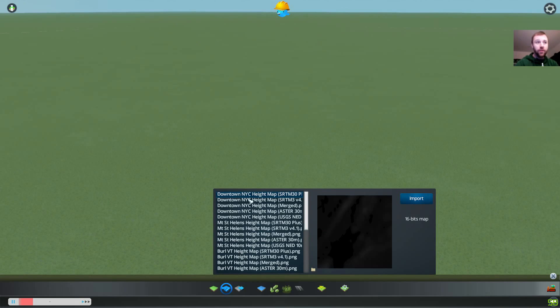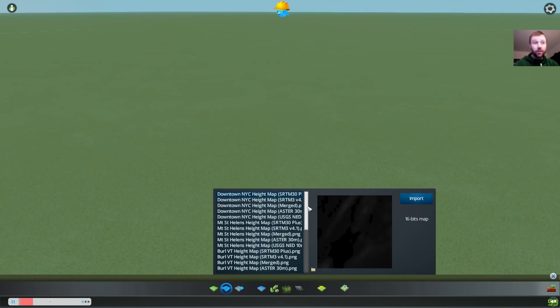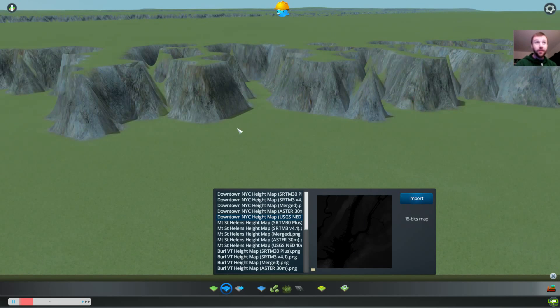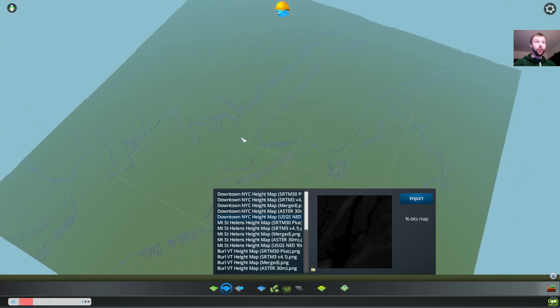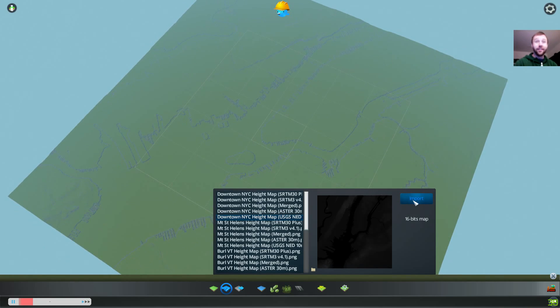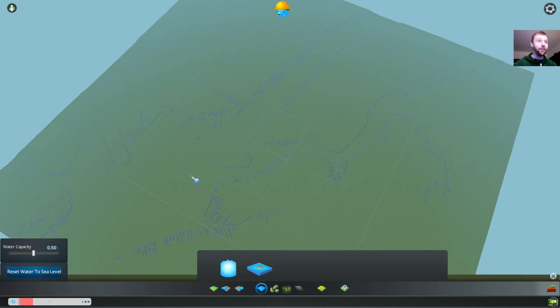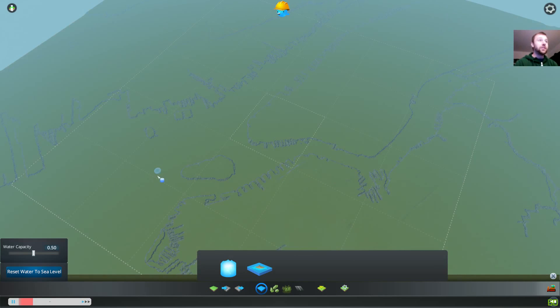Click on Import Height Map and now we've got Downtown New York City, Mount St. Helens — oh my god that just blew my mind — Burlington Vermont, Portland Oregon, just a few I've grabbed. You can grab from anywhere. Let's do Downtown New York City — check that out — hit Import. It's not perfect, granted, but it looks like it's gonna do really well. We're good — let's add water!